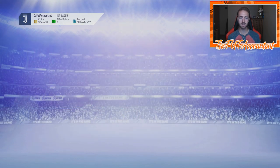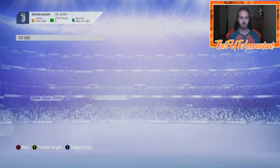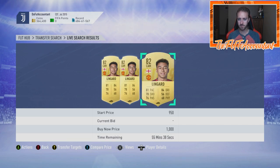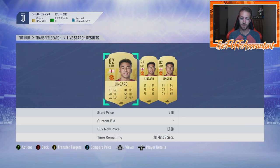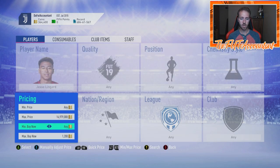I remember multiple times last year going on the market during EA Access and looking up Jesse Lingard. His card was going for around 8,000 coins late at night. When the UK falls asleep — about midnight UK time — the next three or four hours is a great time to pick up cards. Midnight UK is around 7 p.m. for us in the US, which is peak time. Overnight when the UK was asleep, Lingard would drop to about 8,000–8,500 coins.